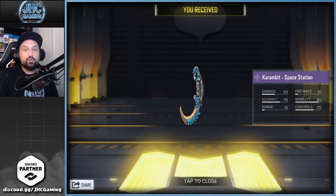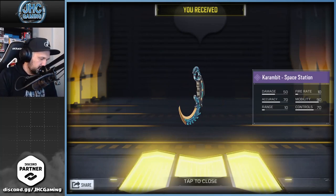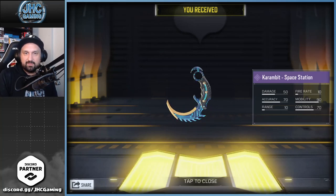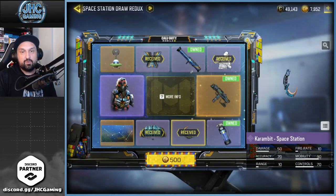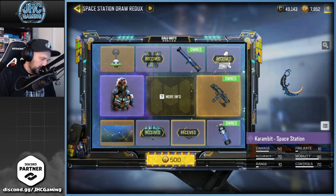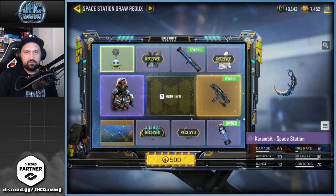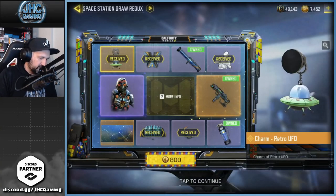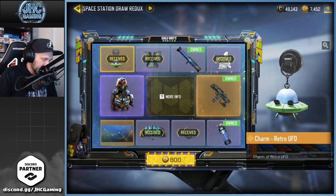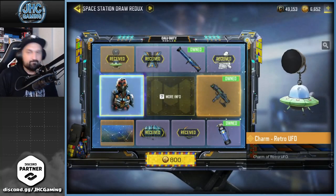Karambit! Got the Karambit on the fourth spin — I could stop right here. I got the emote, I got the Karambit for cheap, that would be a great time to stop. But we'll go for the soldier no matter what. 500 CP is the next one — the Spectre Ultra 9 soldier is awesome, I hope I can get it cheap. There's also the UFO charm, pretty cute, I like that one.